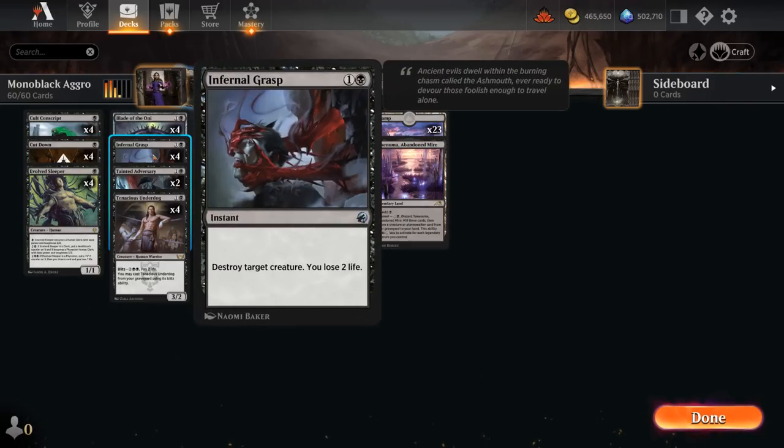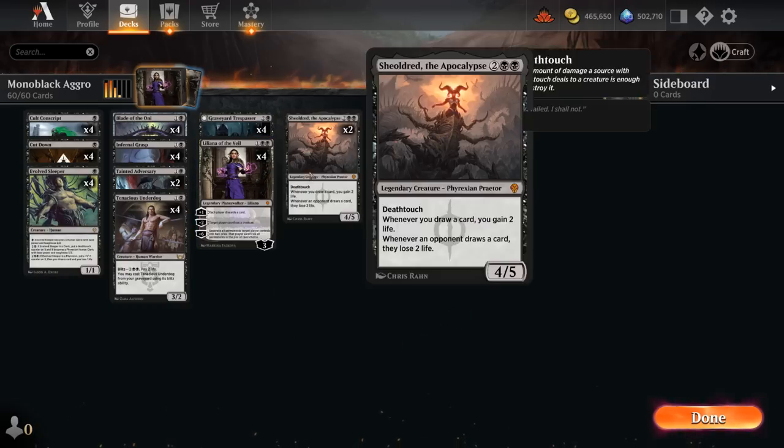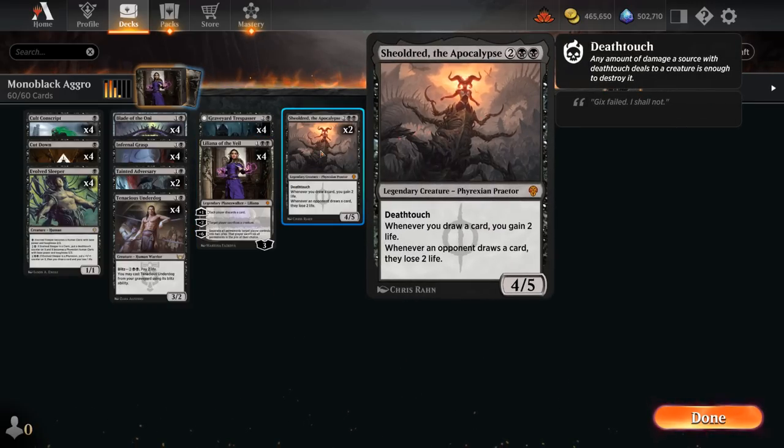We're complementing it with more removal at 2 mana: Infernal Grasp can kill anything at the cost of 2 life. Since we're an aggressive deck usually putting the opponent under pressure, we don't really care about losing 2 life as much. We also have 2 copies of Shieldred the Apocalypse at 4 mana — a 4/5 legendary Phyrexian Praetor with deathtouch. Whenever we draw a card we gain 2 life, which can offset Infernal Grasp. And whenever an opponent draws a card, they lose 2 life — incredibly punishing once we've put the opponent under pressure with our earlier creatures.